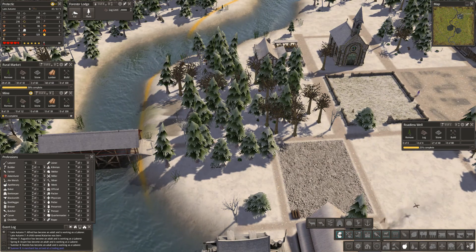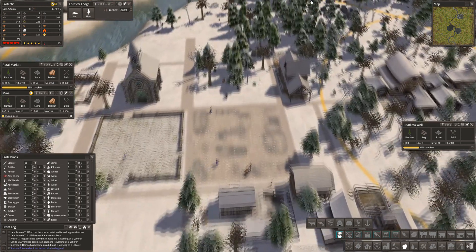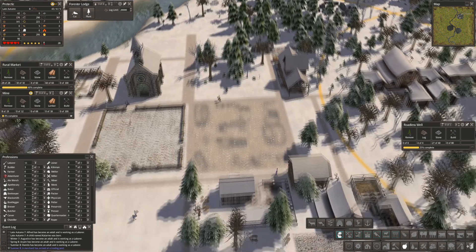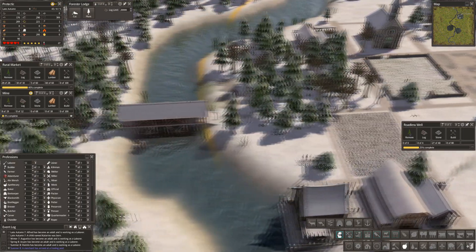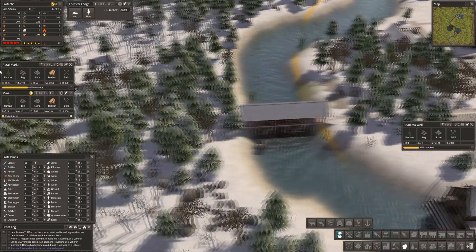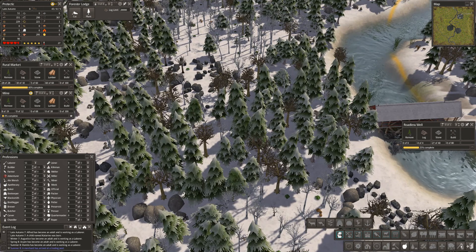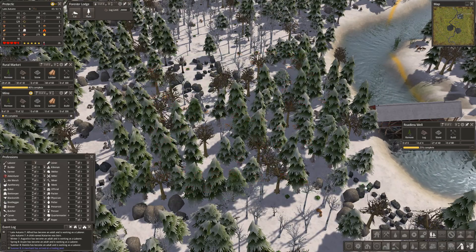Let's put those two in — be nice, get us some more. Now we have a rural market here. I don't have any domesticated animals and food is going up a little bit but not a huge amount. I'll tell you what — let's just collect some wild fruits from there.